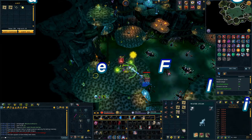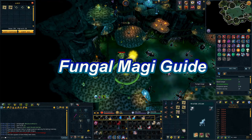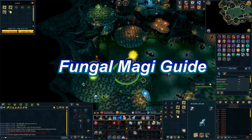Fungal Magi are monsters found in the Polypore Dungeon. These days they are a piece of forgotten content for most players, but they actually have a very nice drop table. In this video we'll be looking at how to AFK kill them to get Potato Cacti and Accursed Ashes.